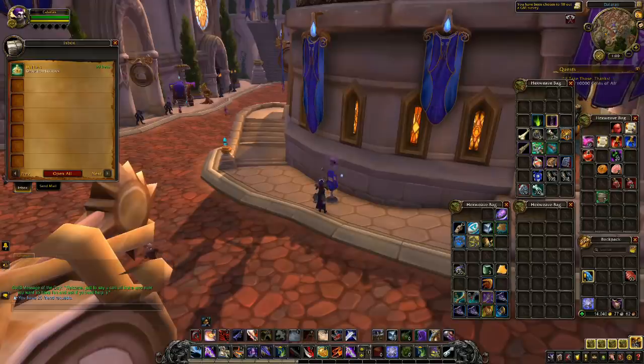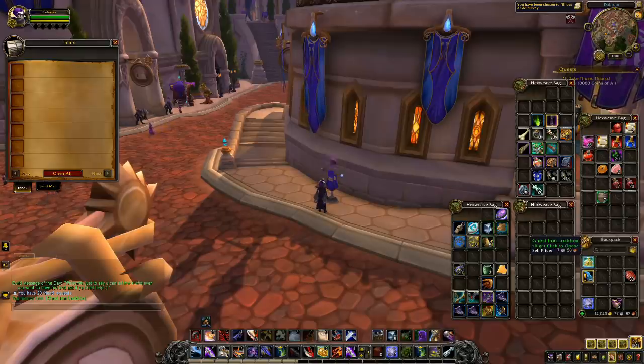You'll also want to send the Ghost Iron Lockboxes that drop occasionally to a class trial rogue, who should be able to lockpick them.